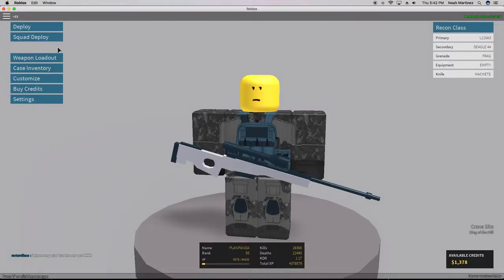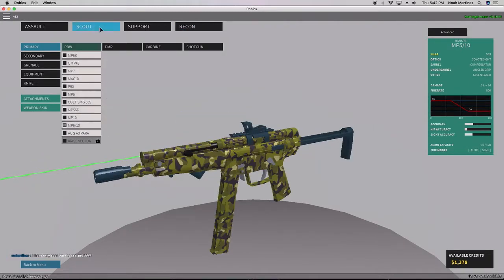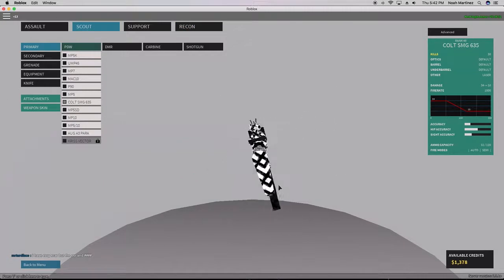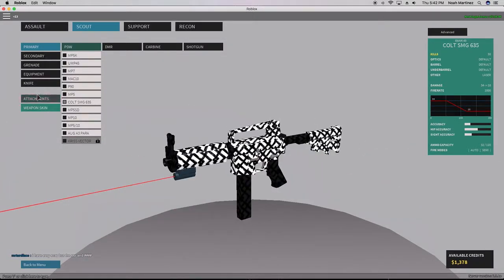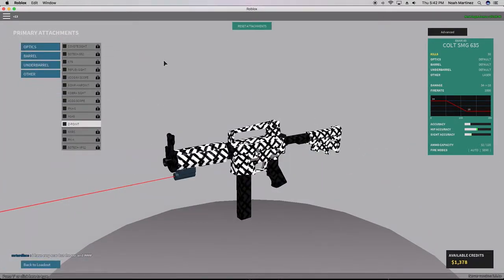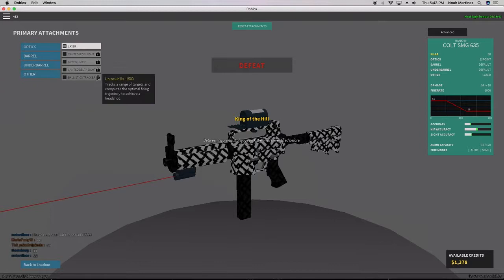Good, welcome. Today we're going to be using the Colt SMG. It is a rank 49 gun and this is the skin I have on it. I don't really have too many attachments for it, but I have some. Let's put that off — I love the map. This gun has insanely moderate recoil.